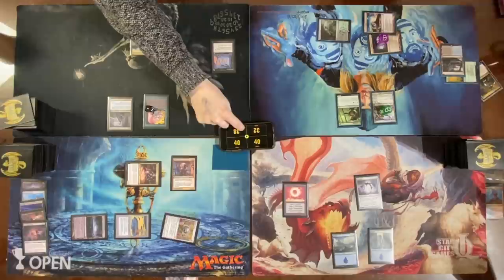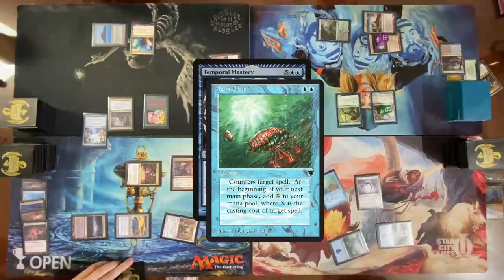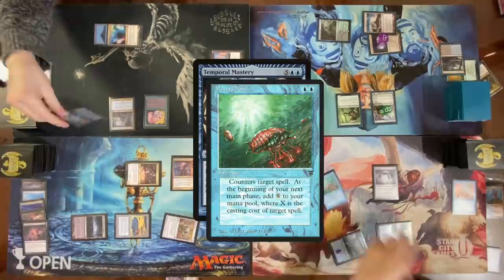Taking three damage. Draw for turn — that is a miracle! Attempt to cast this spell for its miracle cost. Mana Drain! That's a lot of mana — casting the best Mana Drain. Respond using floating colorless plus one blue — cast Unified Will targeting Mana Drain. Force of Will, exile and Ponder. Mana Drain resolves — I will get seven mana on my next turn.